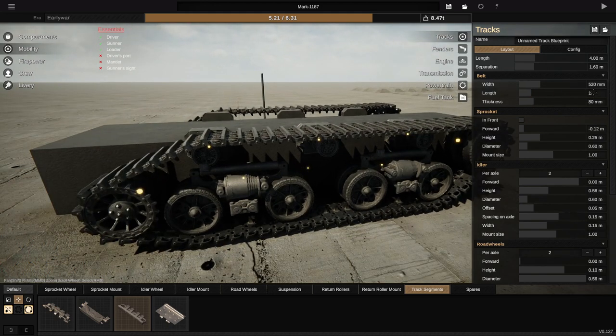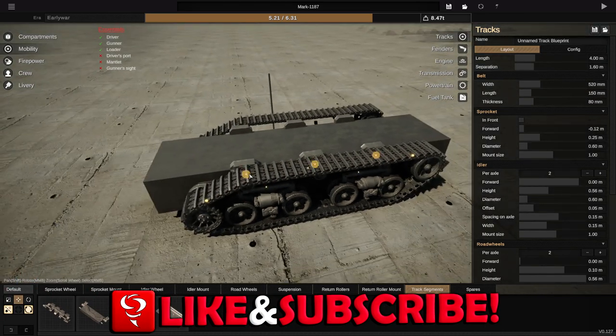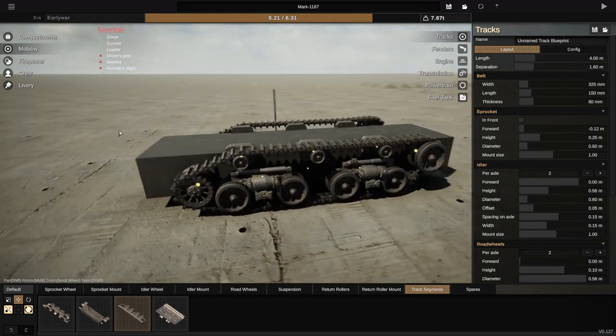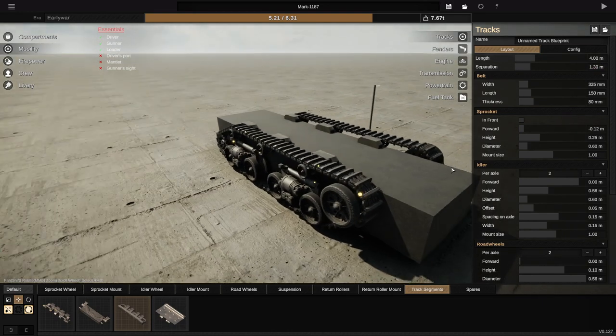The length of these guys is only going to be 150, which is a hell of a lot shorter. And then the width of these guys is going to be 325. And honestly, that looks sick. Now that we've done that, let's go ahead and move the separation in as well. Let's go to 1.3. And we'll make a tank out of that.